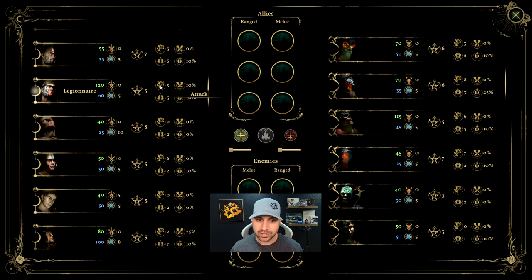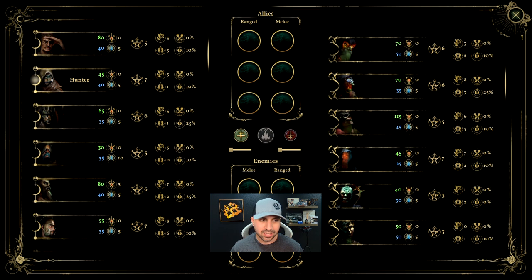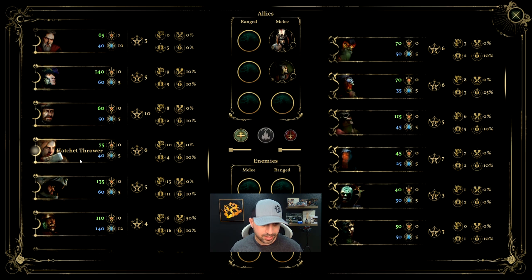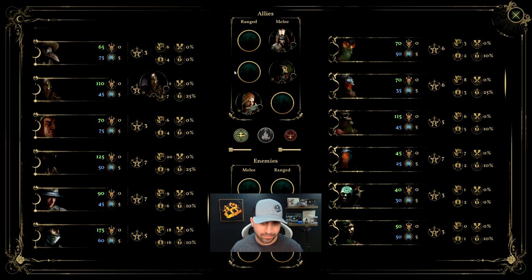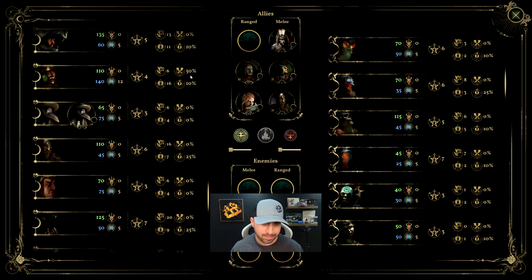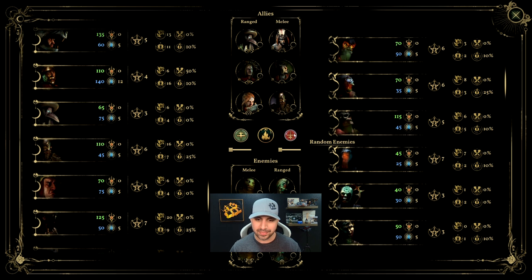Each character has a class. For example, I can't put the Savage under ranged because it is a melee class — so it turns green when placed correctly. I'm picking: Savage, Spearmen, Hatchet Thrower, Viking, Witch, and Plague Doctor. We like the Plague Doctor from Darkest Dungeon! So we've made our team. We could also randomize them if you want, so we'll do random for the enemies and click it a few times to get them all randomized.